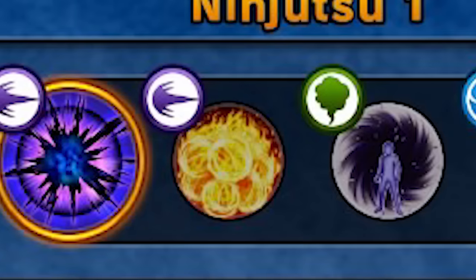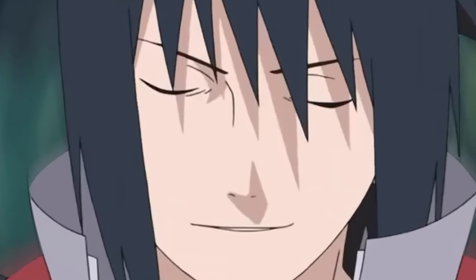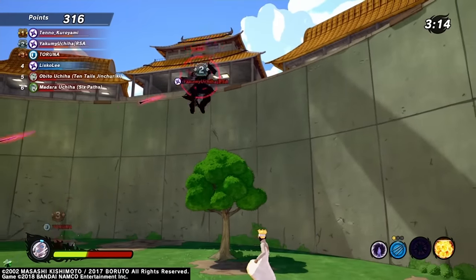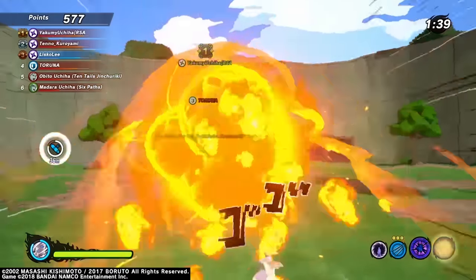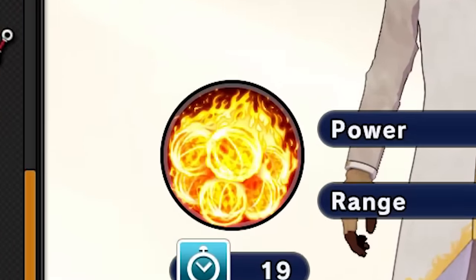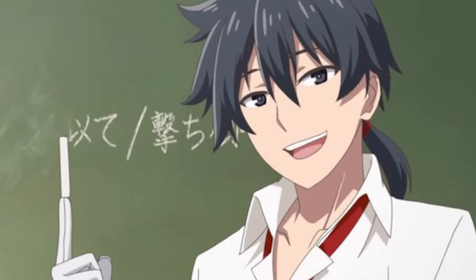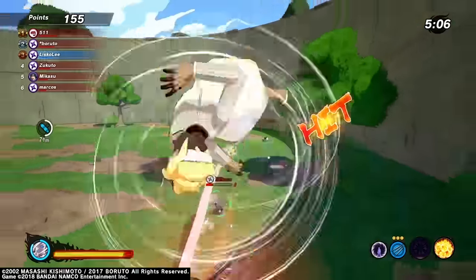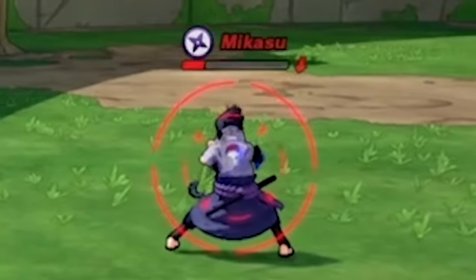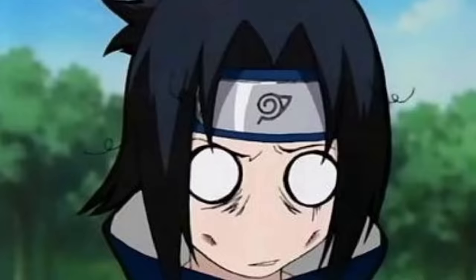Now it's time to show you what is undeniably the best range build. Once you hit the opponent with both of these jutsus it's game over — all you need to do is spam them and everybody around you will panic. Both the Inferno Style Flame Lightning and the Fire Style Majestic Destroyer Flame produce continuous damage. The Majestic Destroyer Flame is like launching a Spirit Bomb at the opponent. The Inferno Style Flame Lightning also reduces the enemy's defense, making them prone to receive a lot more damage than normal.